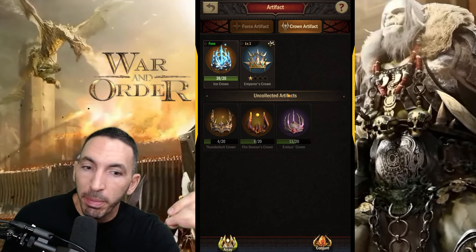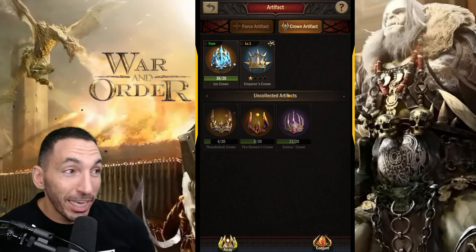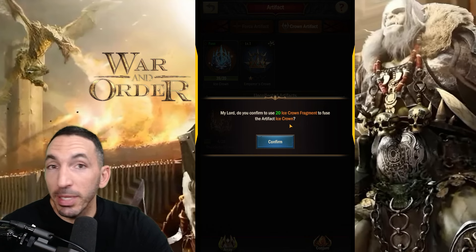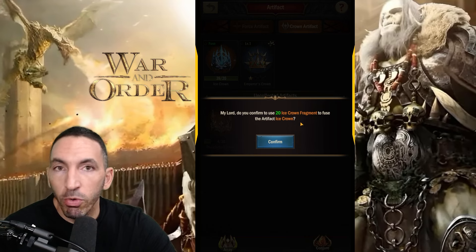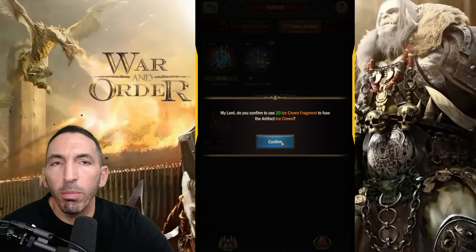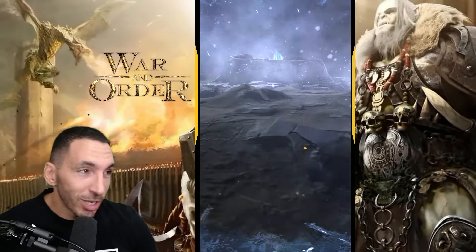I did not purchase all the packs because it was starting to get expensive. The Ice Crown will be fusible with 20 fragments — it's not that hard to get 20 fragments, especially if you follow the events and keep on track with the daily requirements. We'll probably have more events in the future to pick up this new artifact, and also from conjuring.